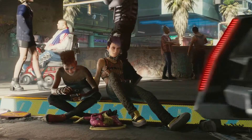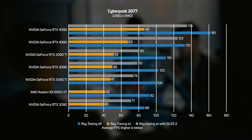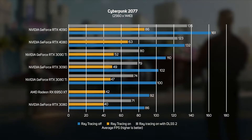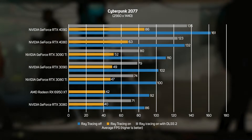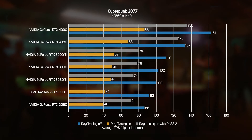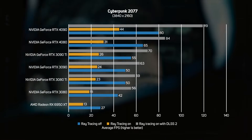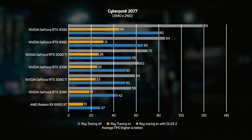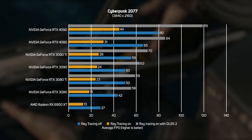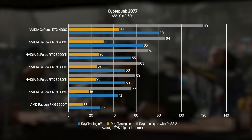The action RPG Cyberpunk 2077 is a challenging game to run with ray tracing enabled at 1440p, with the 4080 just about able to achieve a smooth frame rate without resorting to DLSS 2. Enabling DLSS 2 leaps the frame rate from 63 to 123 fps. No graphics card is fast enough to play Cyberpunk 2077 natively at 4K with ray tracing enabled, but enabling DLSS 2 gives the 4080 a smooth 84 fps — a comfortable 20% ahead of the previous-gen 3090 Ti, which at launch was a considerably more expensive card.